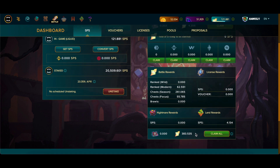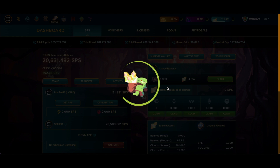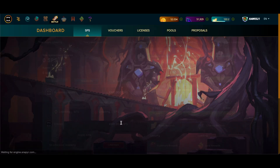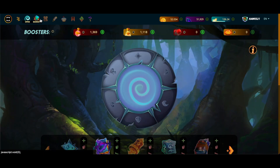Let's go claim this SPS. What's always nice is you come here and I've got over 300 to claim for the last couple of days, plus 261 from the season. I'll claim that. I've been very diligently claiming it and staking it because there's a limited amount of time to get the GLX airdrops, so I really want to take advantage of that opportunity. We just broke 21,000 — nice!